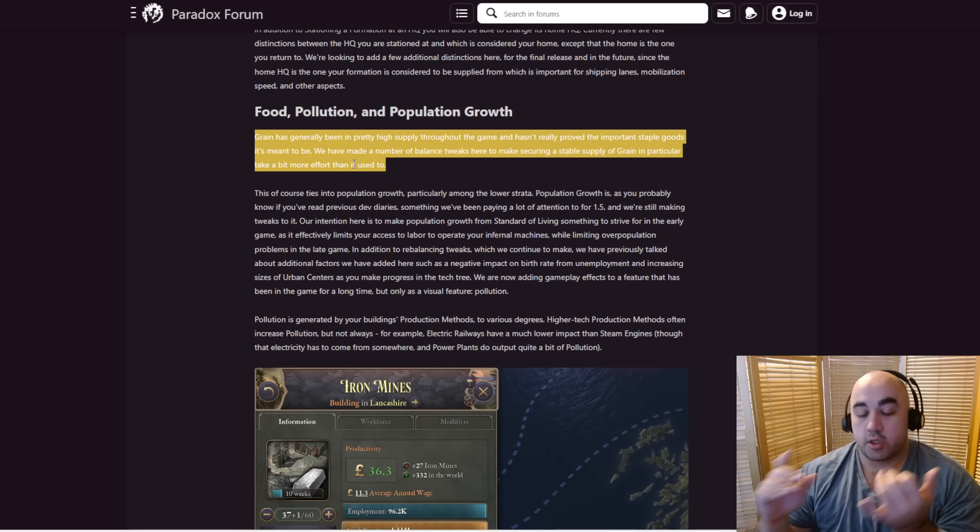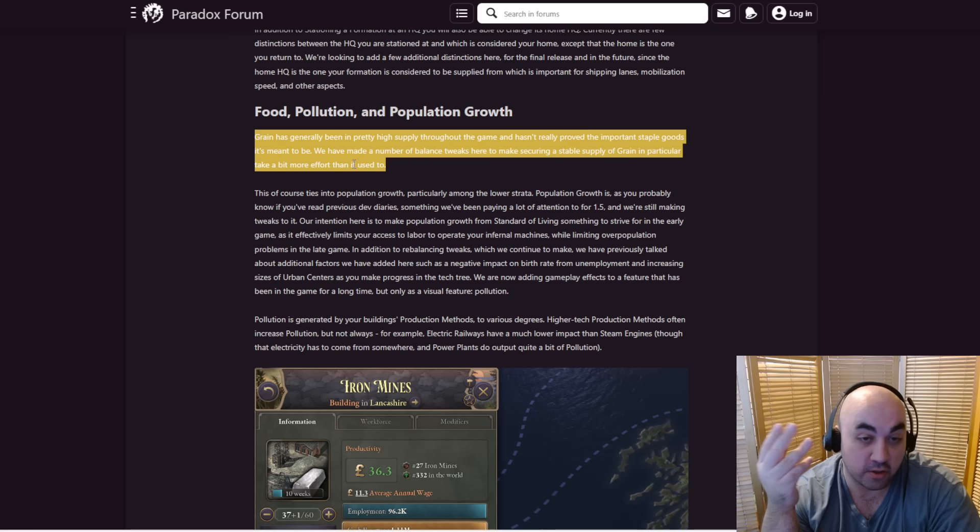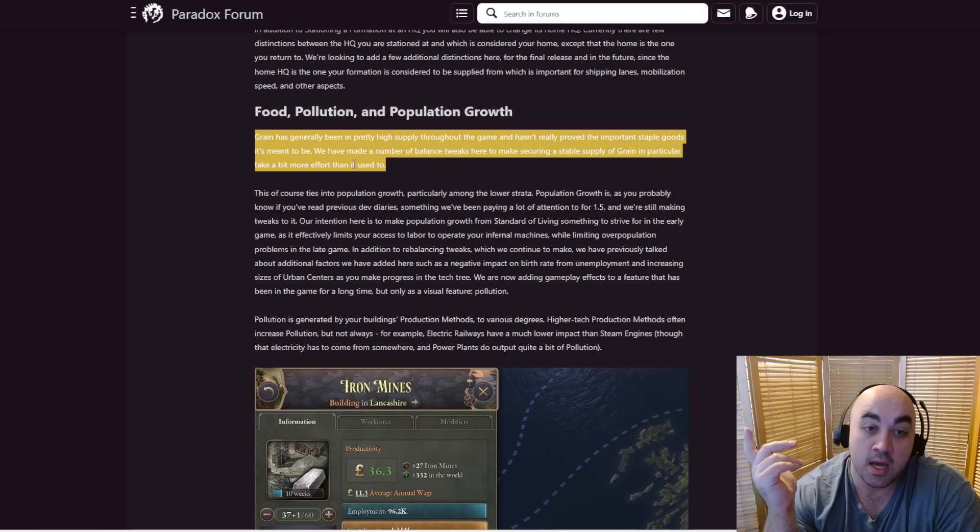Before in 1.4, rice farms were already the best in terms of PM. But what they did in 1.5 is they doubled the outputs, doubled the inputs, doubled the laborers — all sounds fine — but they didn't double the construction costs. So you effectively get two buildings for the price of one, and it was already the best building. It only takes up one arable land slot. So in just about every metric, as far as producing grain goes, you want it to be rice. It's actually pretty good GDP growth per construction investment too.